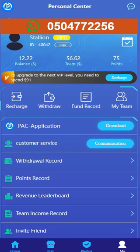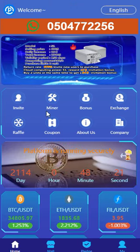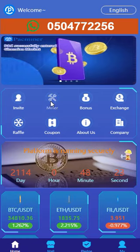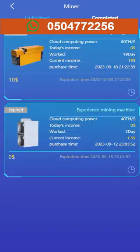Let's go to the home section. This is the home section. As you can see, I'm currently on the miner, and I don't have any machine on the miner. This is because all the machines I bought — the one I bought — have expired. So let me go to the completed section.